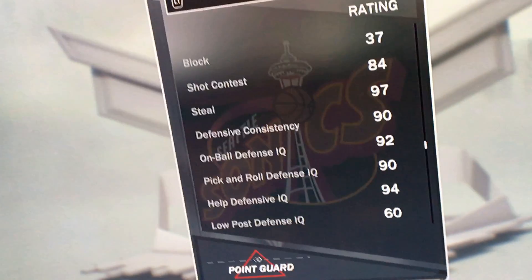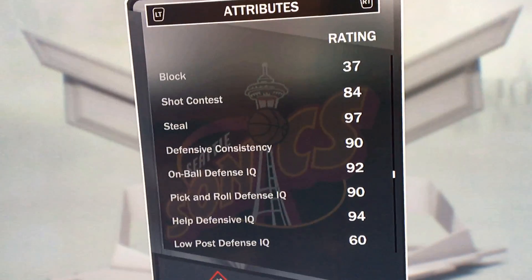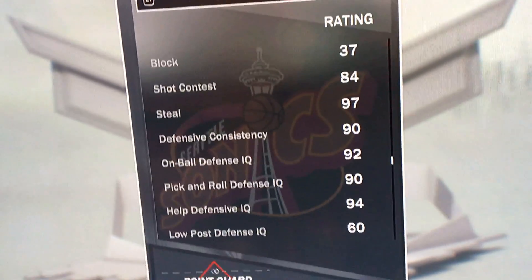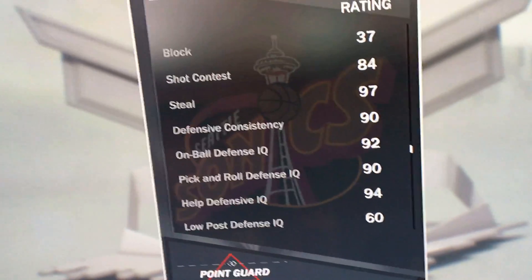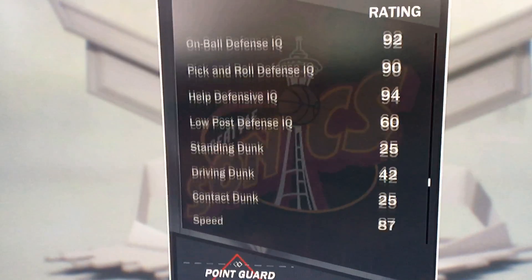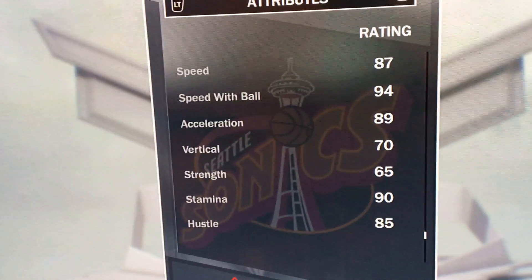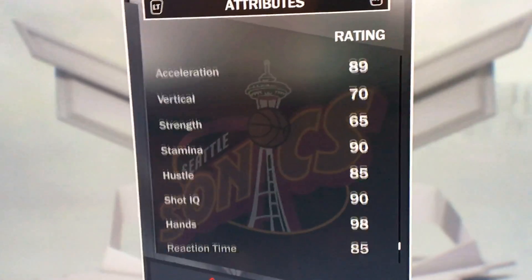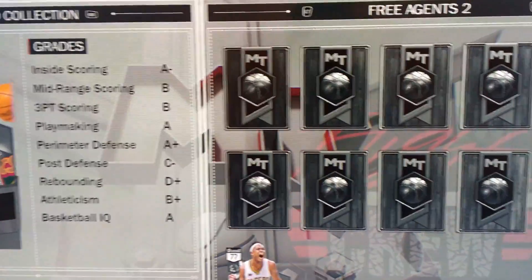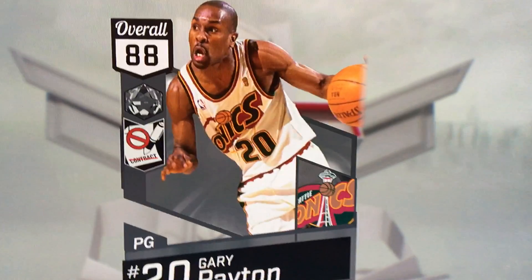Comment what I should do with this. Should I do like a 10-steal challenge? Should I do a double double challenge with Gary Payton, or go to my team online? Defense is crazy stats. Speed is an 87, just to let you know. Speed with the ball is a 94 — that is fast. Yeah, I'm definitely gonna have to crack open some gameplay. Comment what I should do with a challenge for him. And yeah, that is Gary Payton.